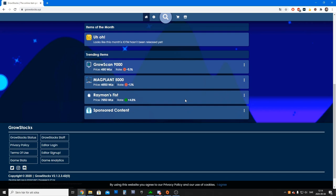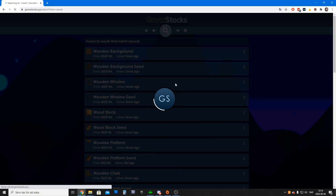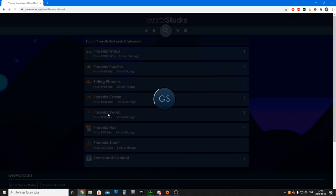To determine the prices of the items today, I used the website called Grow Stocks, which is a website run by different players. When they see someone do a trading game, or when they can confirm it was a legit trade, they add it to the website. It's basically a whole database of everything — all the trades, all items, their prices, and their price history in Growtopia. It's a really good website and I really think you should check it out. But without further ado, let's just start going through all of the items of the month.